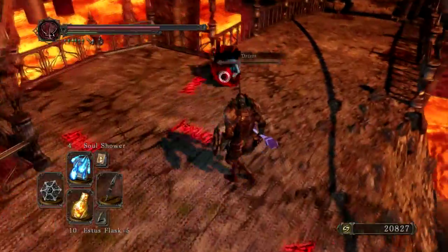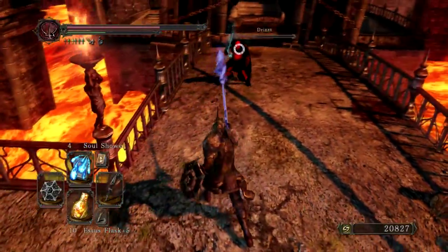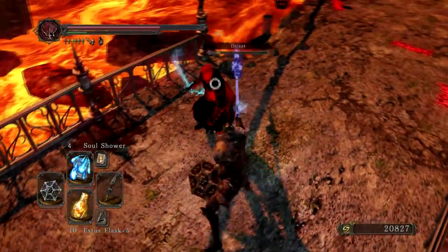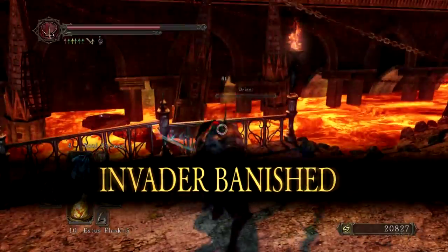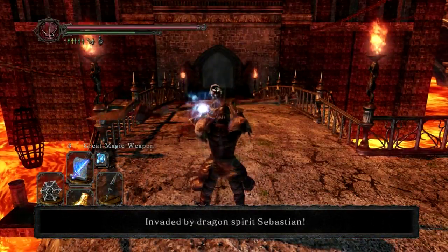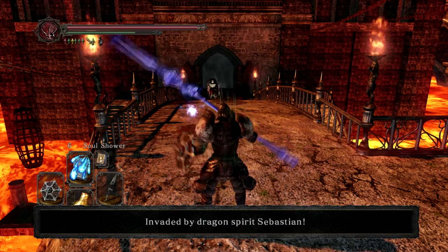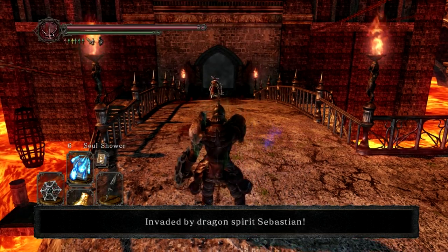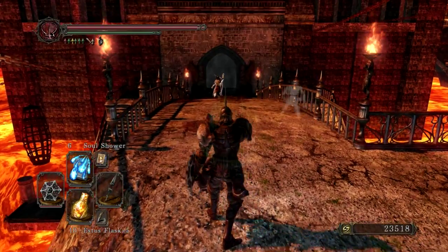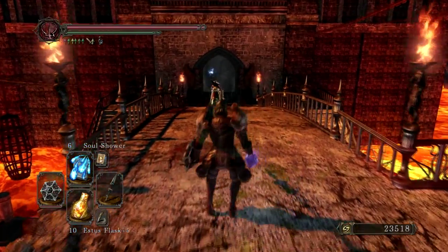Here's the setup, my combo: knock him down and start casting Soul Shower. I don't like casting the other magic because they're really easy to dodge, while Soul Shower is actually quite cool. The problem with that is the casting time is huge, but it's okay.